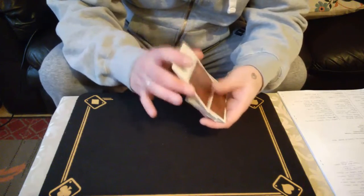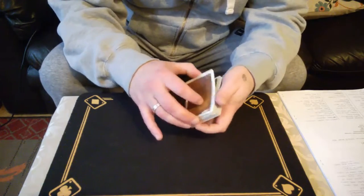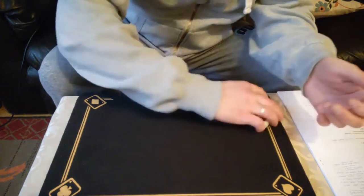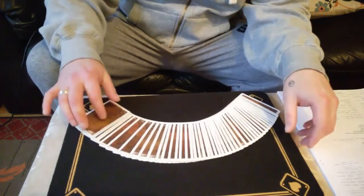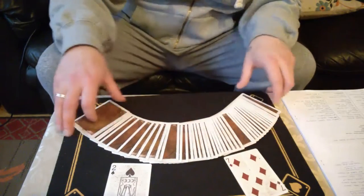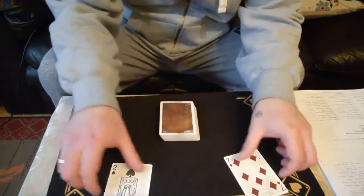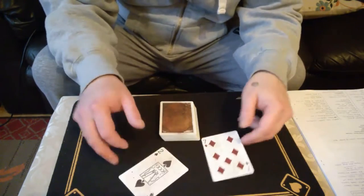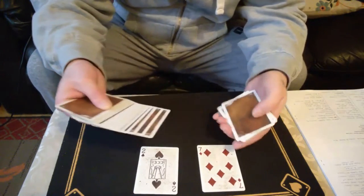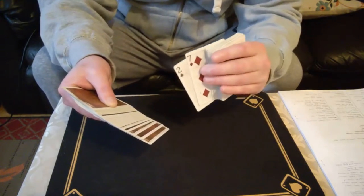Let's give the old cards a bit of a mix. I want two cards chosen — so we've got the seven of diamonds and the two of spades as our two selected cards. We'll put them anywhere in the deck, doesn't really matter — stick them there. And as you can see, they are actually in the deck.